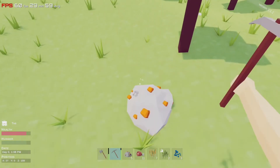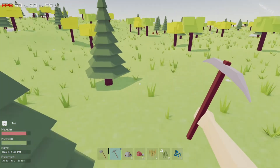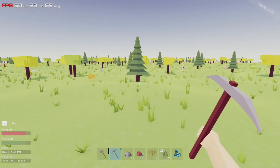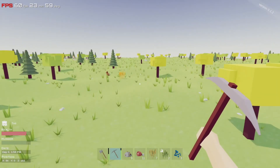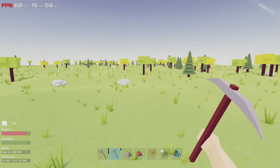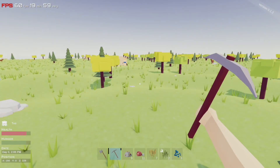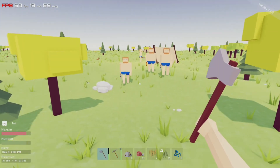The only real downside of this game is that everything looks the same. It's an unlimited world but there are no biomes, no lakes, ponds, or rivers — just the same terrain over and over. There are some small distinctive areas here and there, but that's about it.